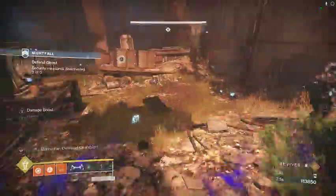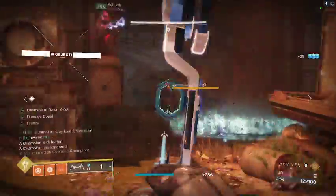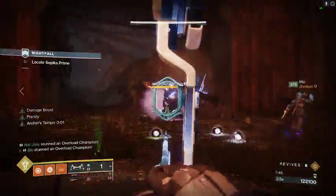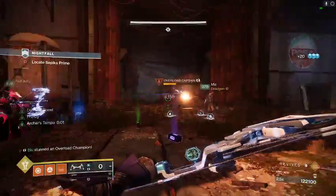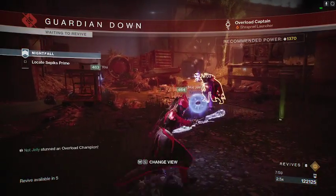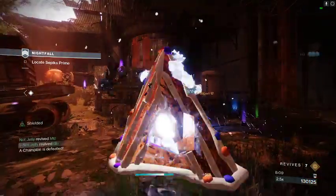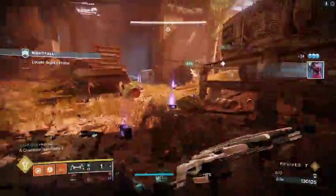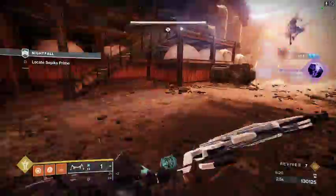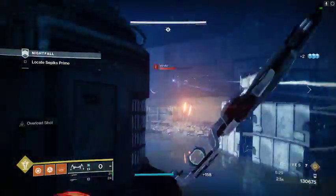I'm going to go for a rez on my teammate here. Keep that champ stunned. We keep hitting him with the bows until he's weak enough for our teammate to get the finisher. I would normally recommend using stasis ability to keep him stunned and then get the finisher off. Definitely play the finisher safe — it's not worth risking a whole run over it.